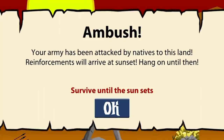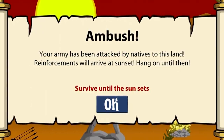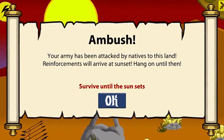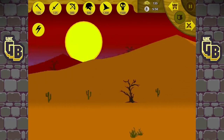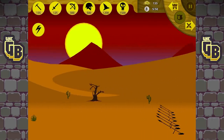What's this? Ambush — your army has been attacked by natives of this land! Reinforcements will arrive at sunset — hang on until then. I'll go straight for some miners. We've got loads of gold. I love this castle-crashers-esque music.